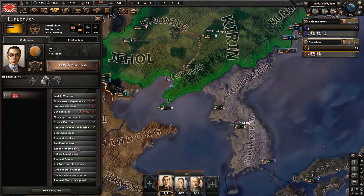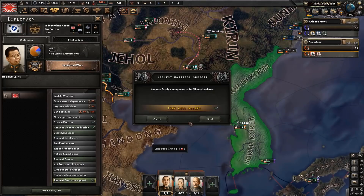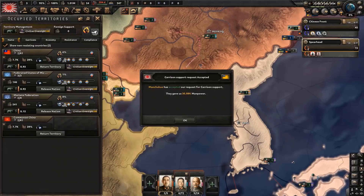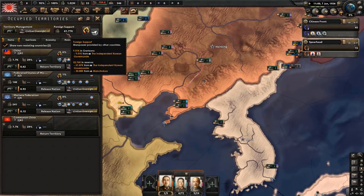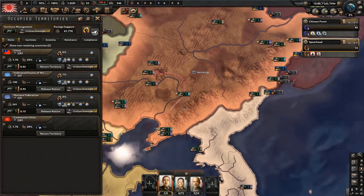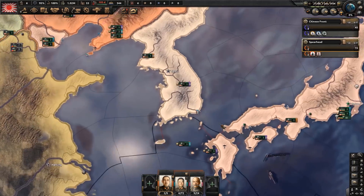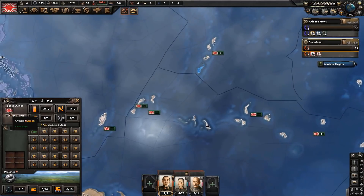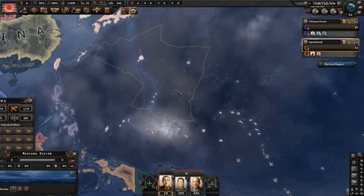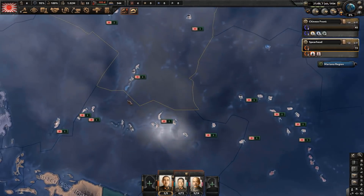Because of having two puppets, we can request garrison support - this gives us a huge number of troops for garrisoning and occupying territories: 30,000 from one and 30,000 from another, giving us about 61,770 manpower from our puppets to occupy provinces. Do not release the Mariana Federation or Federation of Micronesia. Even though you don't have much compliance there, you do have provinces with cores, so hold on to those states. You'll also get an event asking whether you want to release the Marianas - do not do it. Keep them as part of your country.